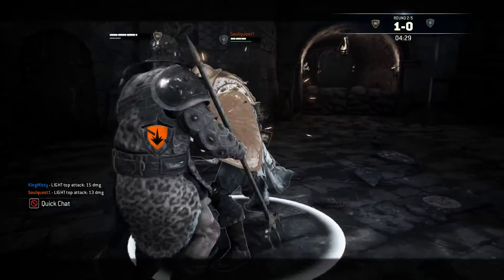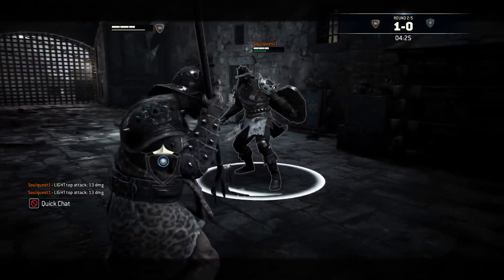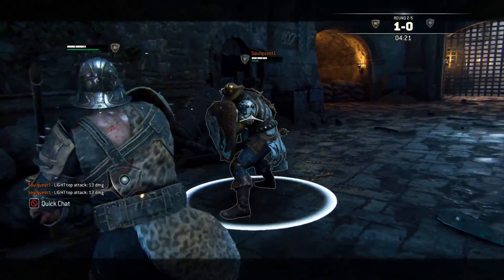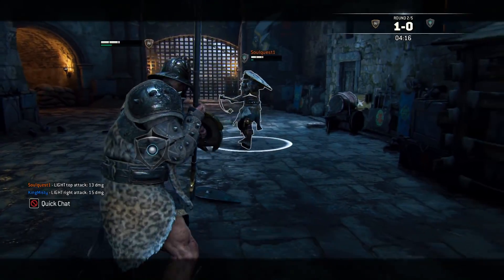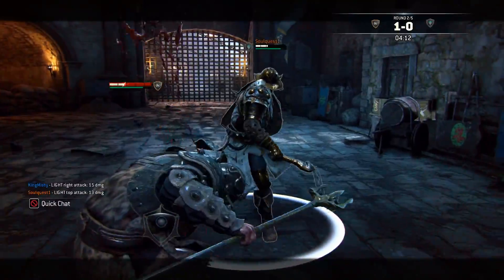Nice parry. Let's see how many we can dodge here. I swear, like I said earlier, I am pressing the dodge button — just a little slow right now. I'm actually always slow against Conqueror. Blind him just to give us some space, get our regen back up, reset here.